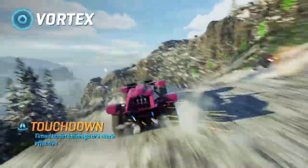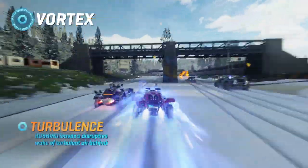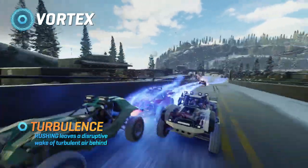Touchdown. Hit the ground running with enhanced boost landing. Turbulence. Activate rush to leave a volatile wake of disruption behind you.